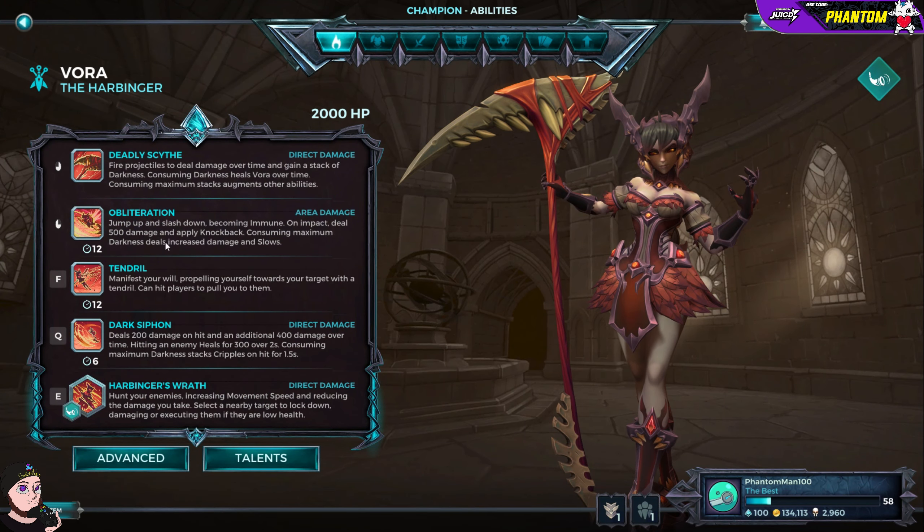Then we've got Obliteration — her right-click ability. Jump up and slash down, becoming immune on impact, dealing 500 damage and applying knockback. Consuming maximum darkness deals increased damage and slows. This is a pretty decent ranged attack, great for that knockback. CC is good from any character in this game, so I really like Obliteration. You go to third-person and attack them.